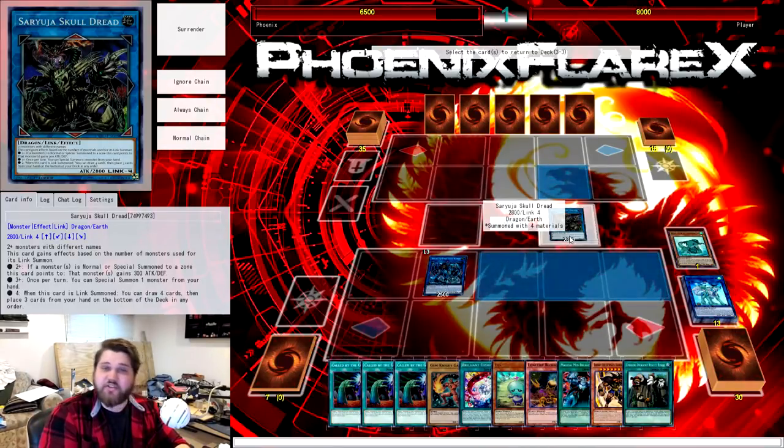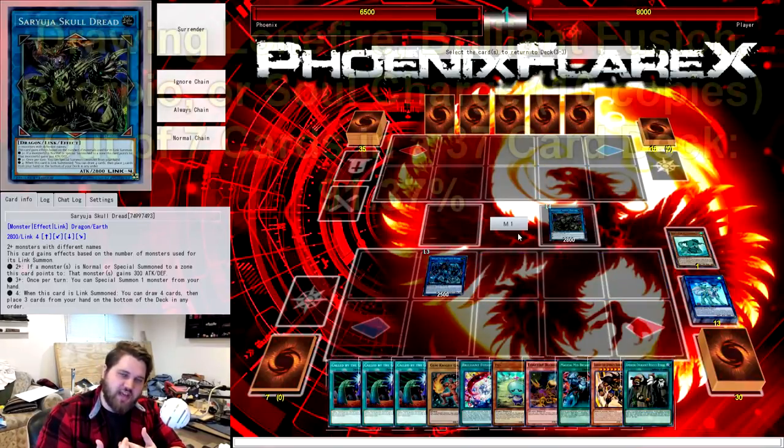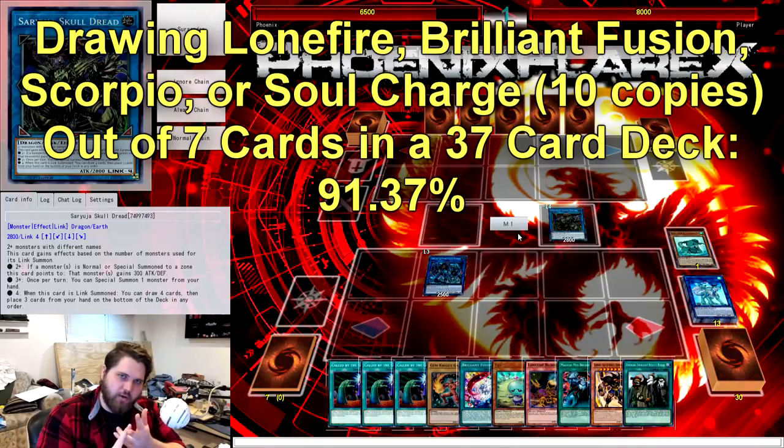Basically, I actually much prefer to see Rescue Ferret later, but drawing one of those 10 cards — Lonefire, Scorpio, Brilliant Fusion, or Soul Charge — off of this seven-card draw after thinning our deck down to 37 cards is a 91.37% chance. Practically guaranteed. You have less than a 10% chance to miss.